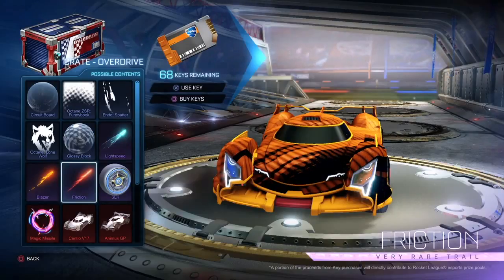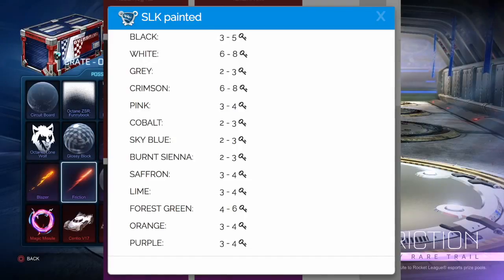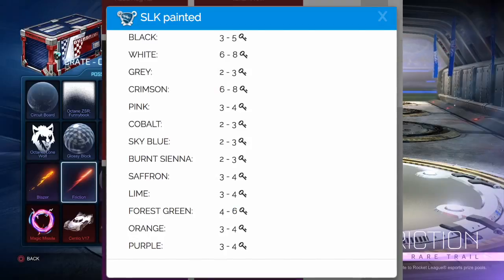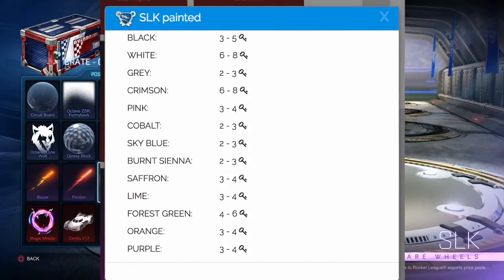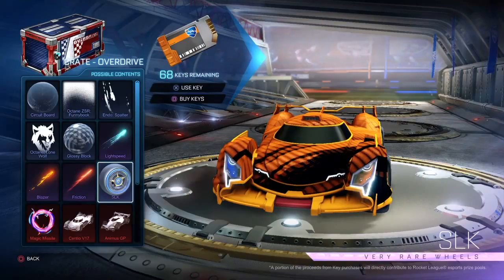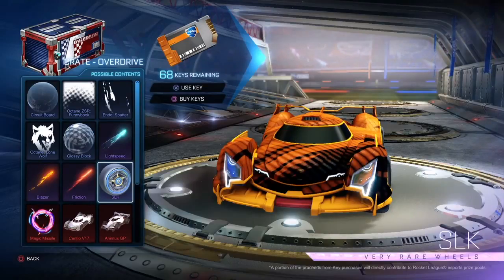The SLK wheels — I see these as kind of like a Spiralis in terms of pricing. They're not crazy but if you get a good painted one they can be worth a good amount. According to Rocket Prices Net, we're looking at somewhere between three and five keys for almost all colors, except Saffron can go for six, and Crimson and White can go for six to eight. If you have any of these I would definitely sell them now — they've already dropped dramatically since the crate launched and they're going to drop more.